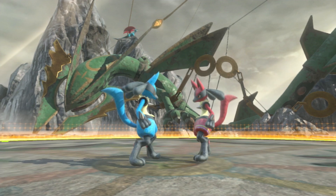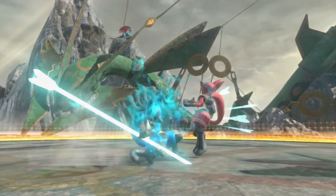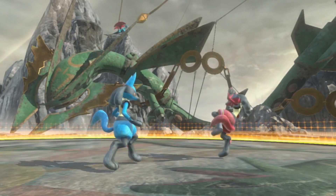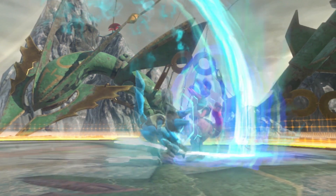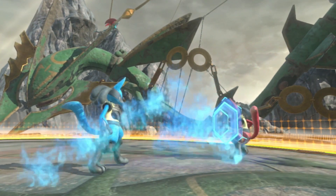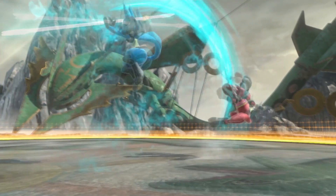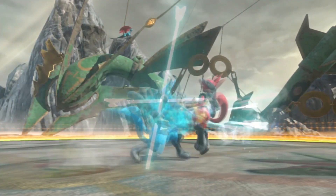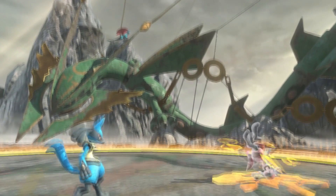Now that you know how to start combos, let's talk about moves that continue them. Bone Rush is your best rushdown move — it comes in two versions: one that ends in an upward swing and one in a downward swing. The downward version does the most damage but is the most risky, because there's a moment just before the downward swing where your opponent can block or counter attack — so this is best reserved for ending combos. The upward variant doesn't actually launch your opponent if they're on the ground, but it will if you hit them in the air, and it can also be used as a great surprise attack.